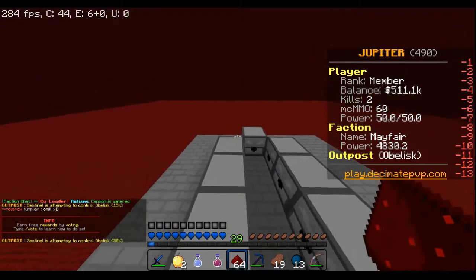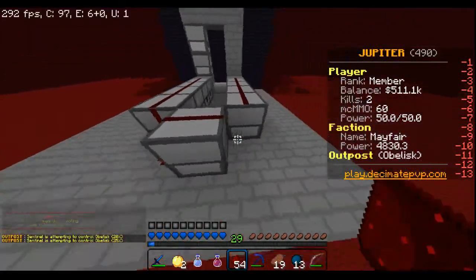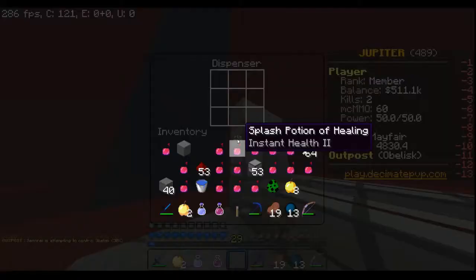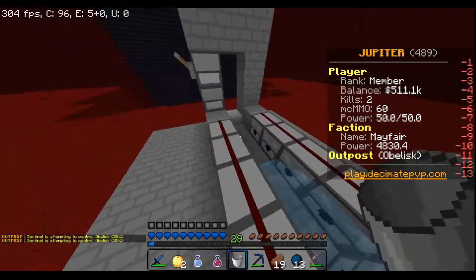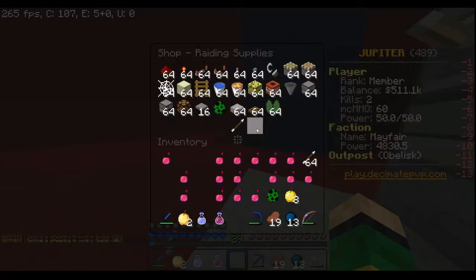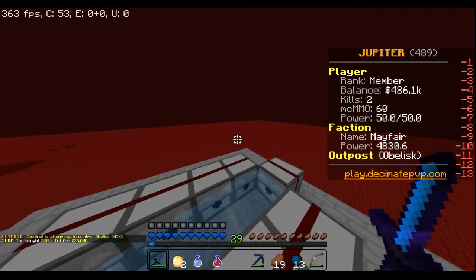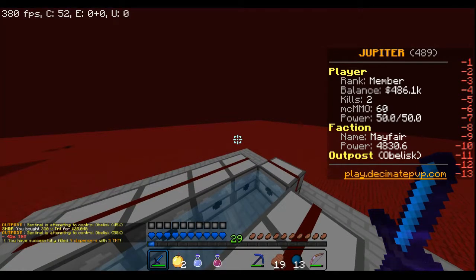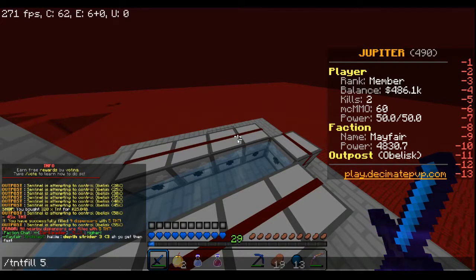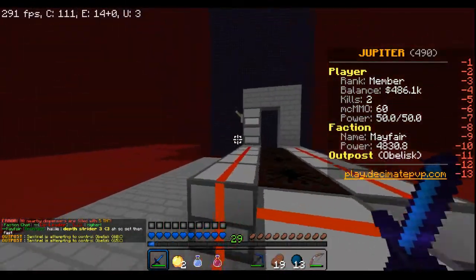Get some redstone — make sure all the buttons work. There we go. Water — perfect. Now I gotta buy TNT. Buy five stacks, put one stack in there and one stack in there. That's TNT cell five. There we go, let's shoot again!